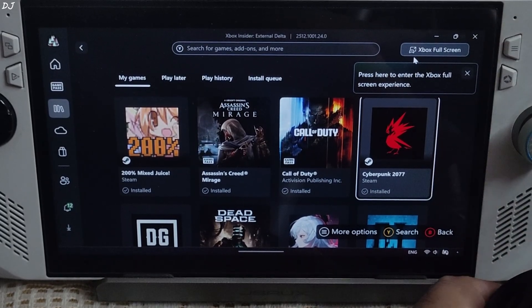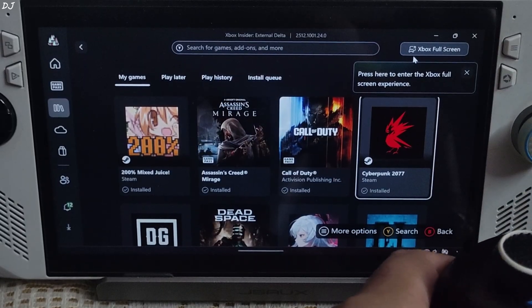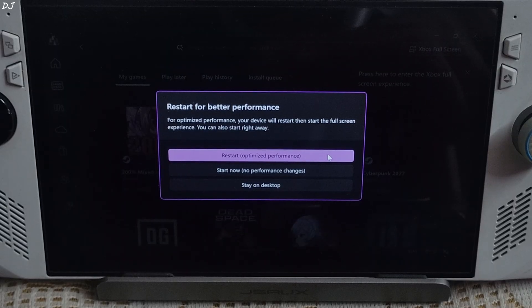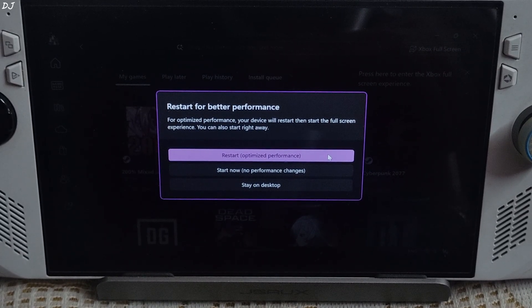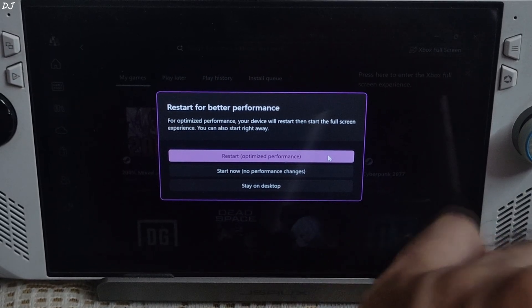At any time you can boot into Xbox Fullscreen mode from normal Windows mode via the Xbox PC app by clicking on Xbox Fullscreen in the top right corner. In order to optimize performance, you need to restart your device and it will automatically boot into this mode.